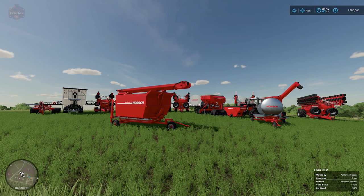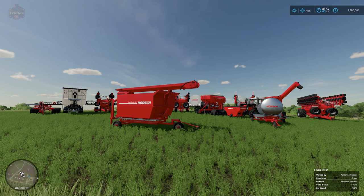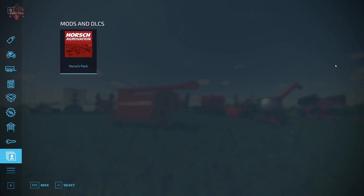16 items are included in this mod pack. When Farm Sim 22 came out, horses were rather conspicuously underrepresented compared to how they looked in previous games. To find everything included, head to the shop and the best way is to check out the new section — mods and DLCs. Right down here is the icon we want, and then we can go to the horse pack.